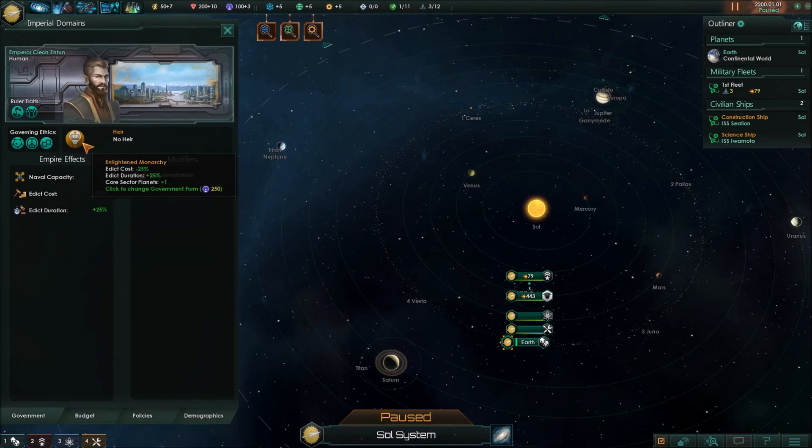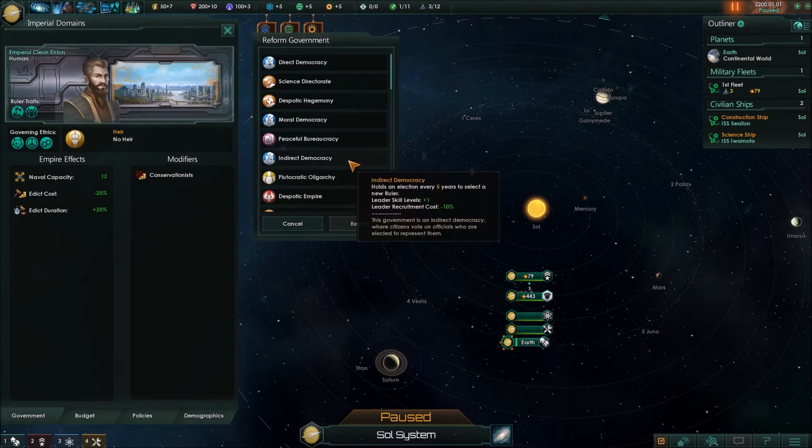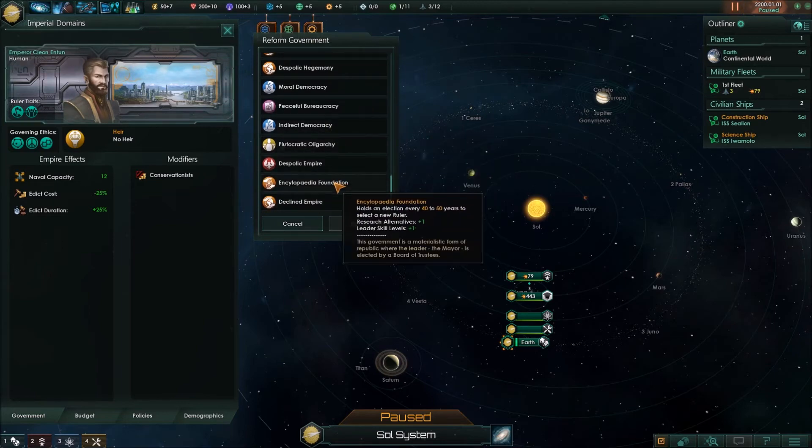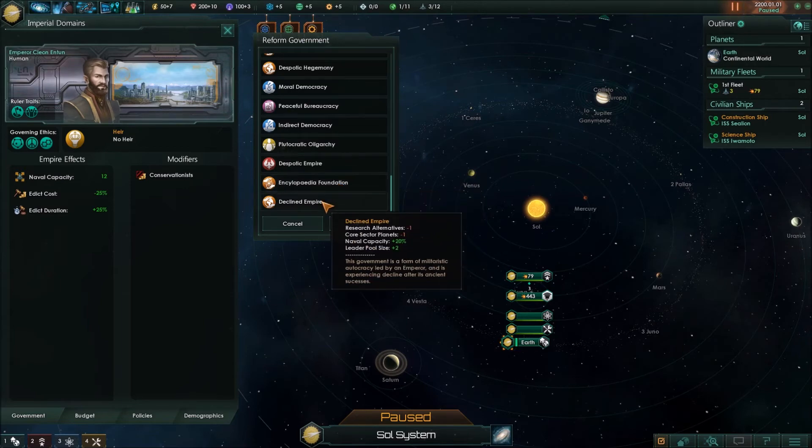And of course we're also materialist. Now eventually — as I said, we're an enlightened monarchy — this can eventually change. I do have a mod installed by another person who was obviously a Foundation fan. I forget his name off the top of my head, but I will list his information down in the video description, where he created things like the encyclopedic foundation government type and declined empire government type. Eventually we will turn into possibly a declined empire once we have expanded quite a bit.